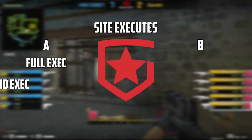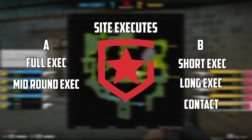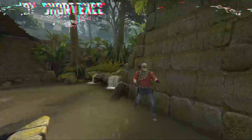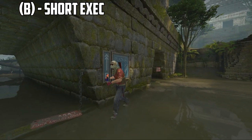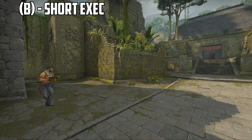Whenever Gambit executes onto a site, on A they have a full exec and a mid-round exec, and on B they have a short exec, a long exec, and a contact exec. Before Gambit does any execute, they will always run their default first and then execute later. In this round, Intens does his default, then goes towards mid with Axel, crosses mid, and goes towards B where Gambit gets ready to execute.